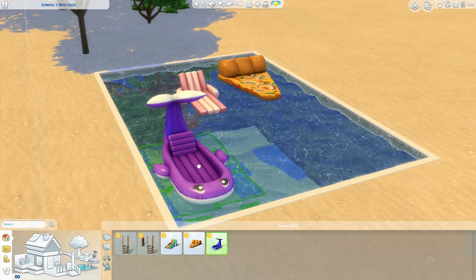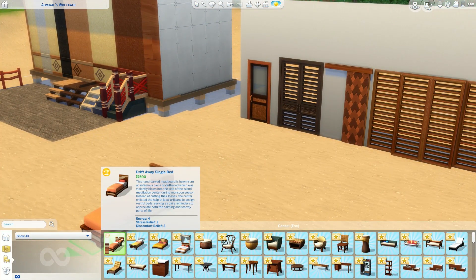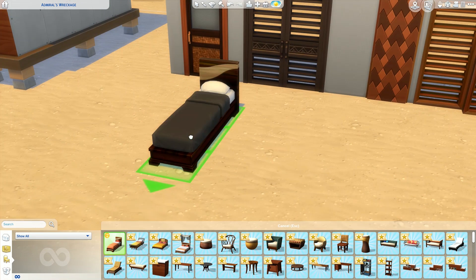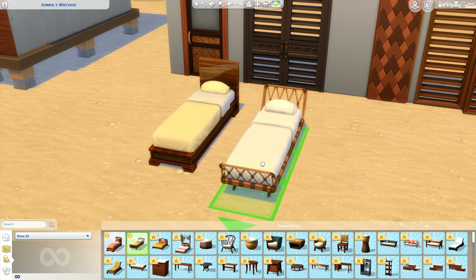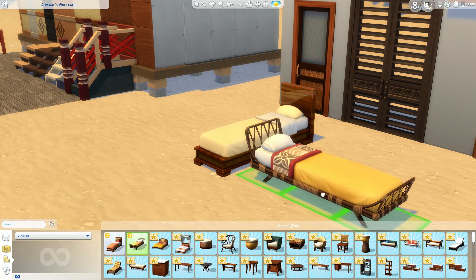When I was placing those, a SimGuru walked past and was like, 'Did you see the pizza slice?' And they were literally cracking up — I thought that was the funniest thing, how excited they were about the pizza slice. It's definitely a cool pool floatie. I am so happy to have those in game.